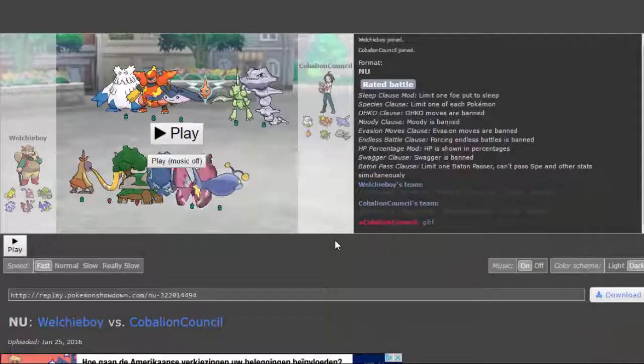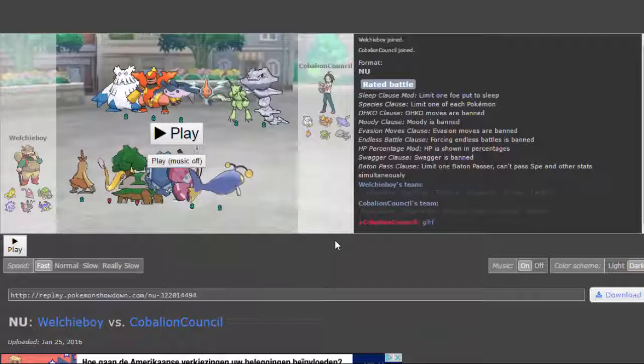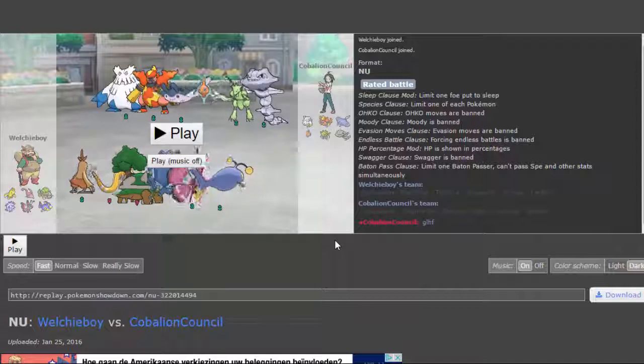Yo yo YouTube, ClientCons here, and today I'm here with another episode of TGTV. In this episode, this lesson is number six in the series, so if you haven't watched all of the episodes and you want to catch up, you can go ahead and click on the playlist on my channel. Today's lesson will be about win cons — win conditions.